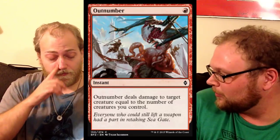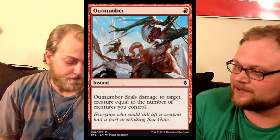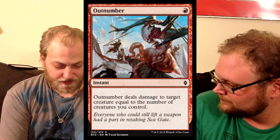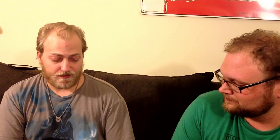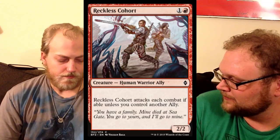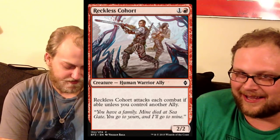Next up is Outnumber, which is probably bad. It looks tempting, especially with tokens and such, but I still don't like that it only hits creatures. If it hit players, it might be amazing. Next up, we've got Reckless Cohort — a fine limited card with a lot of creature types: Warrior and Ally. But like everything else in red so far, no standard play.